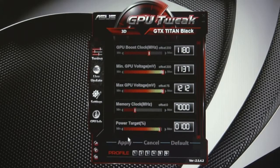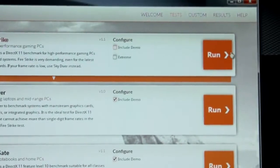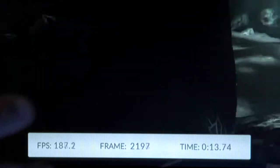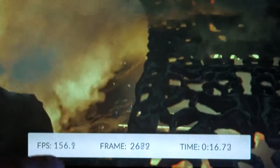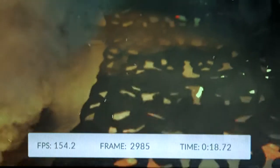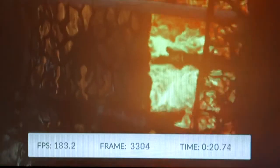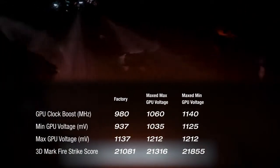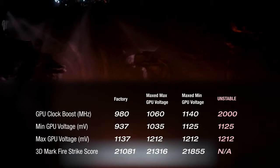The next step, we're going to go back to GPU Tweak. We're approaching about 200 frames per second — a lot higher than the 60 frames per second everybody desires when gaming. And there we have it: a screen lock. We pushed the video card a little bit too far. We've already fed it the most voltage we can get, so at this point we're going to have to recover the system and back off the clock speeds.